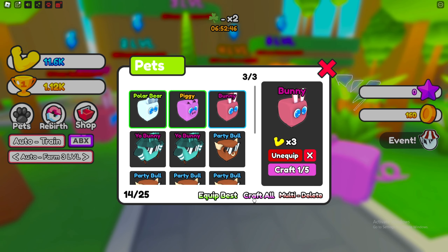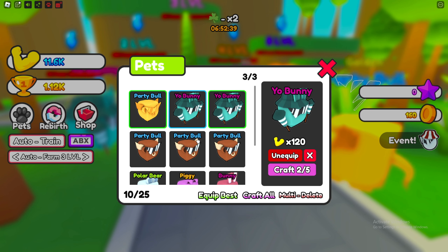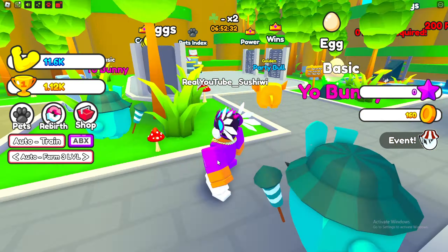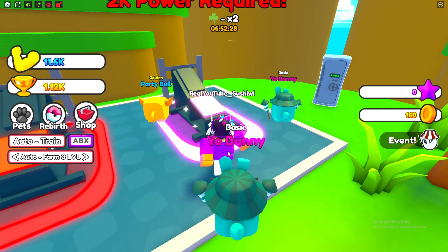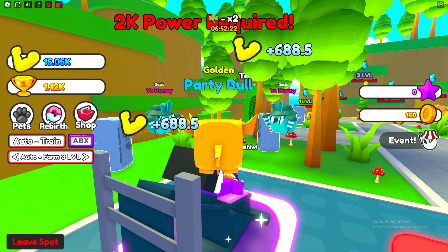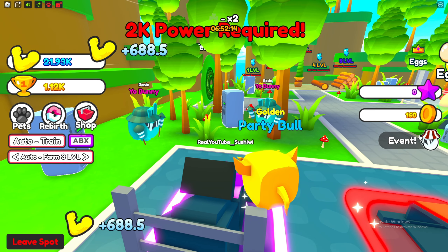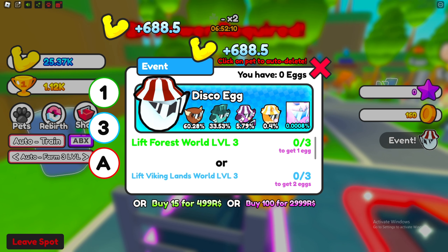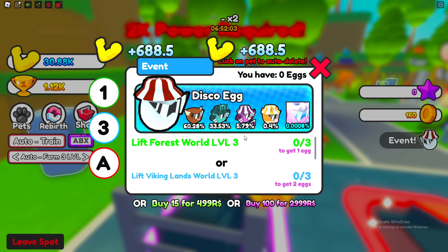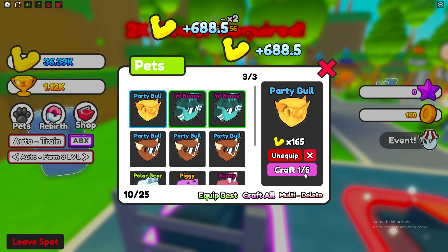I'm gonna hit craft all so we can get the best thing. Oh — I was not expecting them to be that OP! Our best pet before did times six. We might need to just farm the event eggs — that's actually insane. Look at our strength, we are literally getting so much. I could do tier four now. I think I should probably just farm up the event eggs and keep crafting them because they're just gonna get more and more OP.